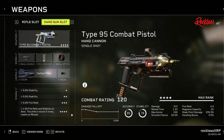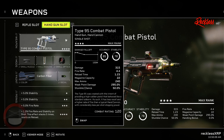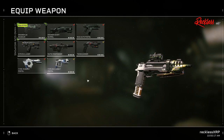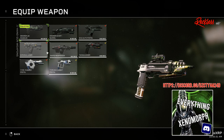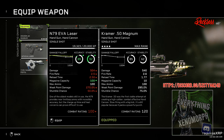If you wanted to use a different type of weapon instead of the Type 95 Combat Pistol, I highly recommend using the Kramer 50 Cal Magnum. It is a beautiful handgun. I've tried both and I do like both; however, I like certain types of weapons for certain types of classes. Please do me and yourself a favor and stay away from the N79 Eva Laser — do not use this, it is trash, and I don't even know why it even came to the game.